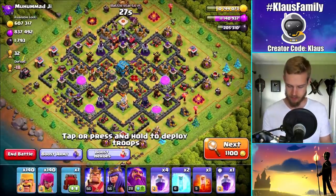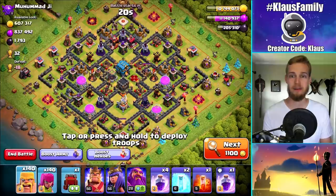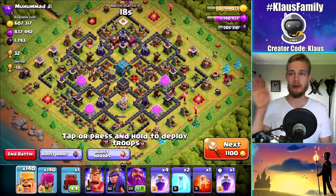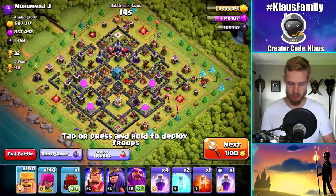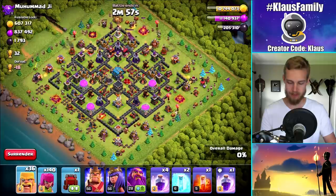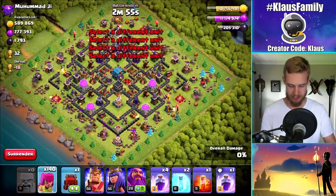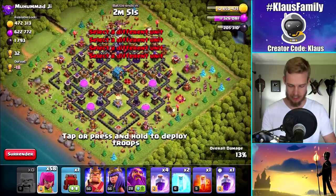Oh wow, wow, wow — that is a solid base to find. And it's a dead base. So I'm just going to scatter a few Barbarians and Archers around and let you guys enjoy. I like to show you guys that Barch is how I'm finding my loot. I've made that very abundantly clear in this Town Hall 12 Let's Play that it is the best strategy for getting Elixir.